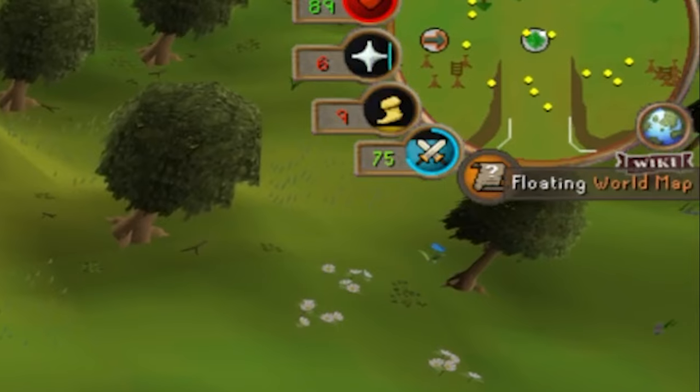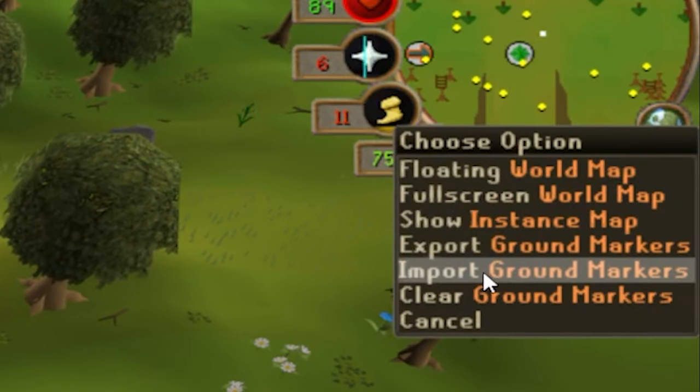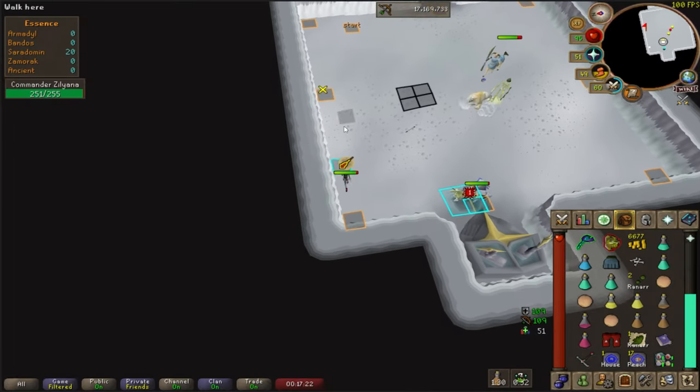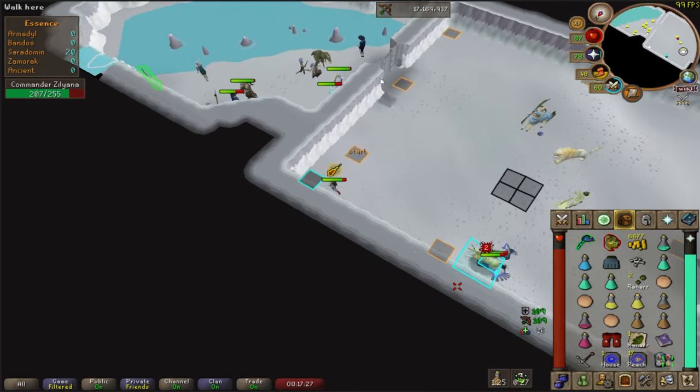You can also import ground markers around the room by copying the code linked in this video's description, right-clicking the world map, and clicking Import Ground Markers. The tiles can provide helpful indicators of where to attack from. You can attack from each corner of the room, and you can also sneak in additional attacks in the middle of each wall.